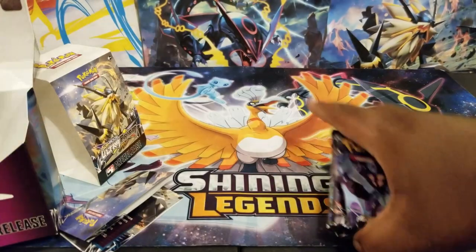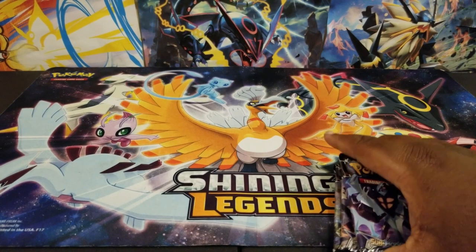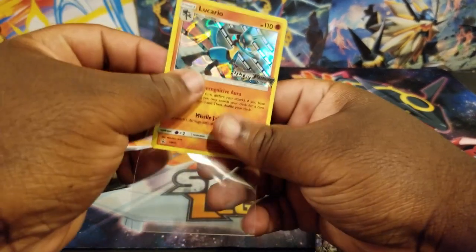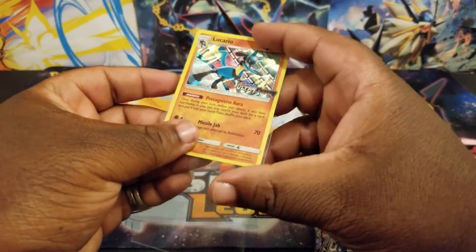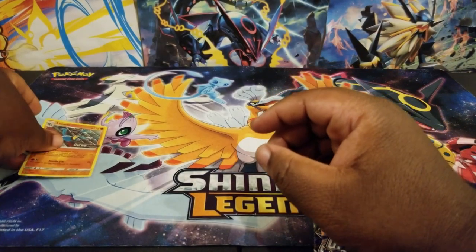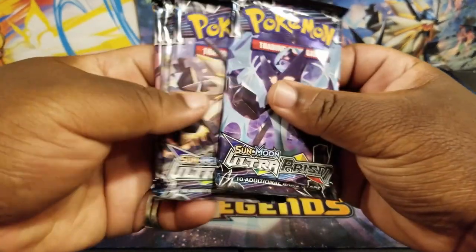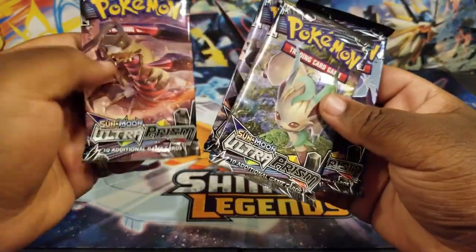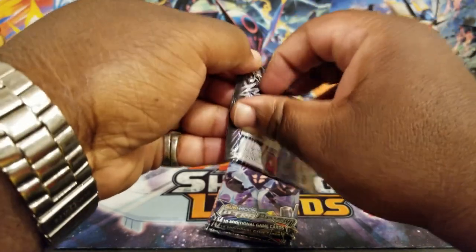Now to open up the packs. Let's get some of this stuff out of the way. I'll get a sleeve — get that nice and sleeved up. That's a pretty cool looking promo card. Alright, we have our four packs here. We'll do the Evolution pack first, and we'll save Giratina for last, because that's like one of my favorite Pokemon actually. Let's see what we can get here.